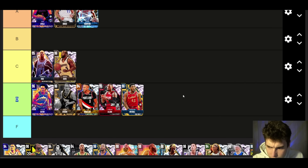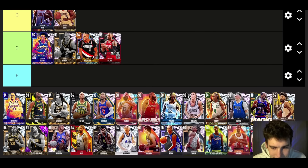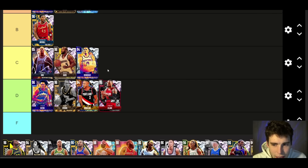Donovan Mitchell — I might be crazy but I'm throwing him in B tier. I actually really like him for what he is, and what he is is a locker code card you can get for absolutely free. I would never spend on him, but you can literally get the card free from a locker code. For that, what more can you want? Donovan Mitchell is a really solid option in MyTeam.